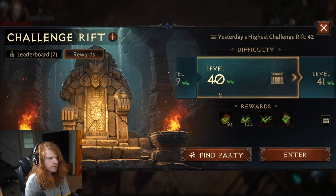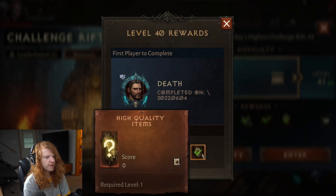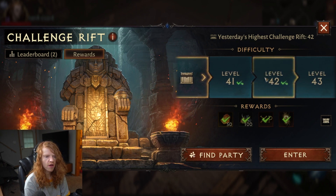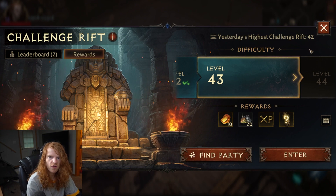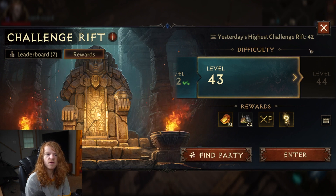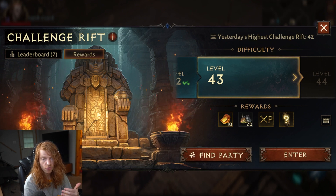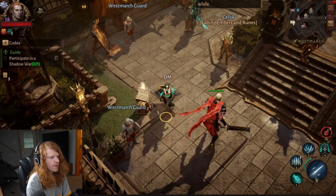Different challenge rift tiers can have different rewards — you can get legendary quality gear in challenge rifts. My first legendary helmet came from a challenge rift completion, so don't sleep on completing some. Plus, you have to complete challenge rift 10 anyway in order to unlock the Sanctum, which is a huge portion of your strength in this game.